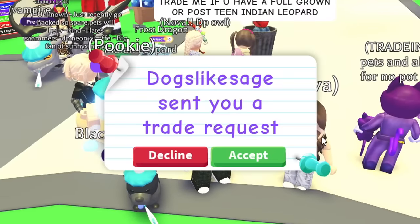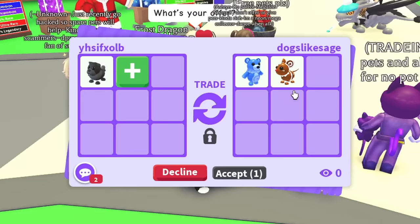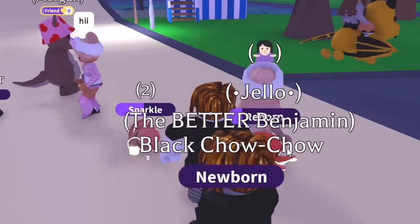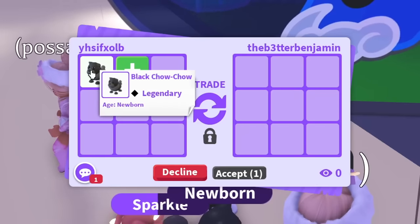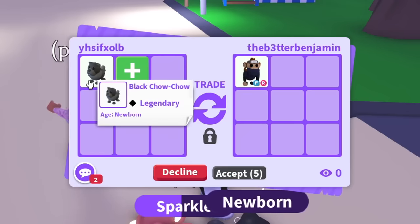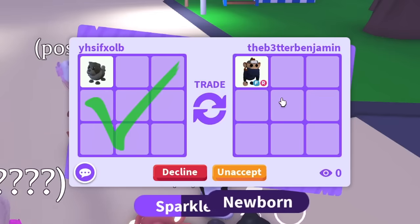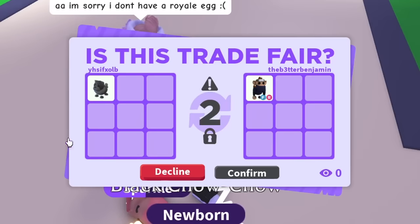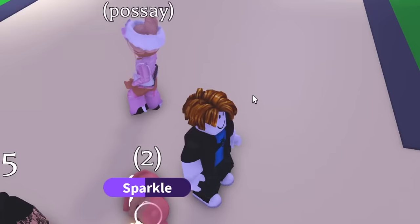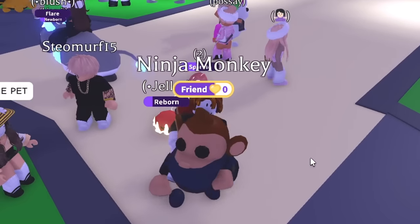As soon as I put my trade in chat I got an offer — but it was a water moon bear, which I'd already traded away before, so I passed. Running close to the 24-hour mark with about two hours of trading on the black chow chow. Then someone offered, and I hit accept maybe too fast — but there we go! We actually got a full grown ninja monkey with fly and ride! I'm so glad I was patient.